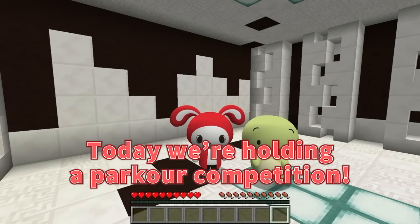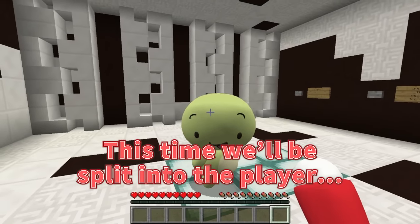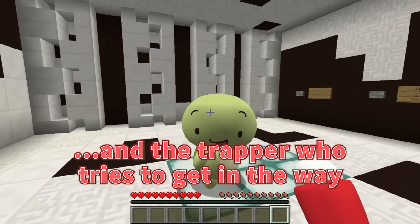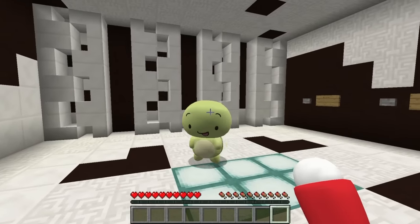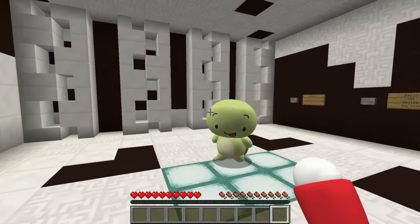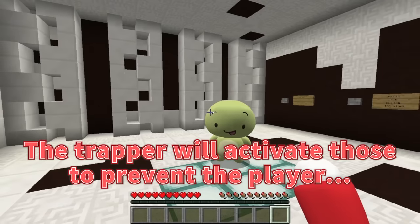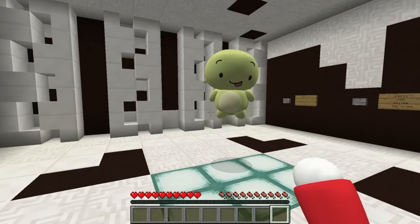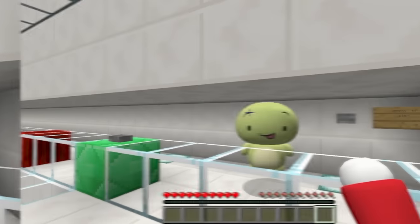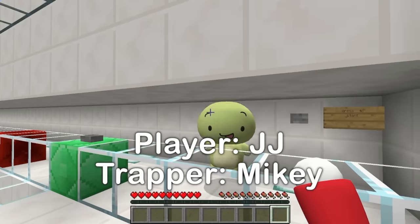Today we're holding a parkour competition. This time we'll be split into the player and the trapper who tries to get in the way. There are traps in every stage — the trapper will activate those to prevent the player from reaching the goal. That sounds like fun! First up, I'll be the player and you can be the trapper.